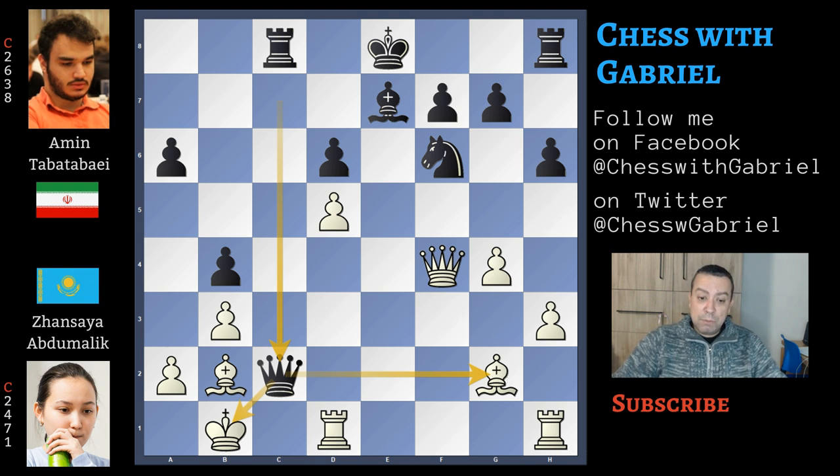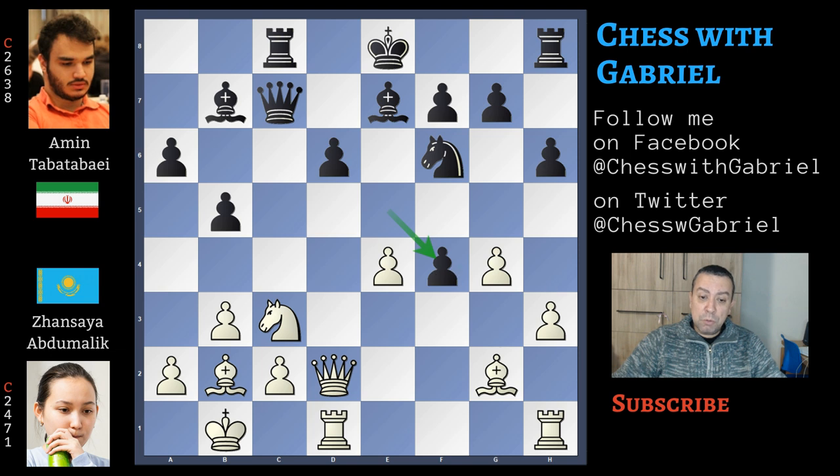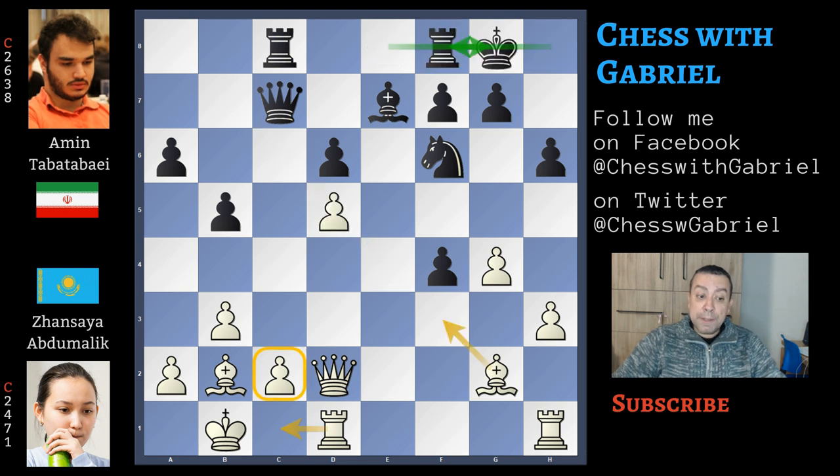So black captures on f4 — not possible for white to capture yet. Knight to d5 attacking the queen. Now bishop captures, he captures, and now short castle for black. This is another important moment. White still has the problem of c2, and also when white captures on f4 this bishop becomes unprotected. The best ideas to solve this are rook to c1 or bishop to f3. Instead here comes rook to e1, and black becomes better.